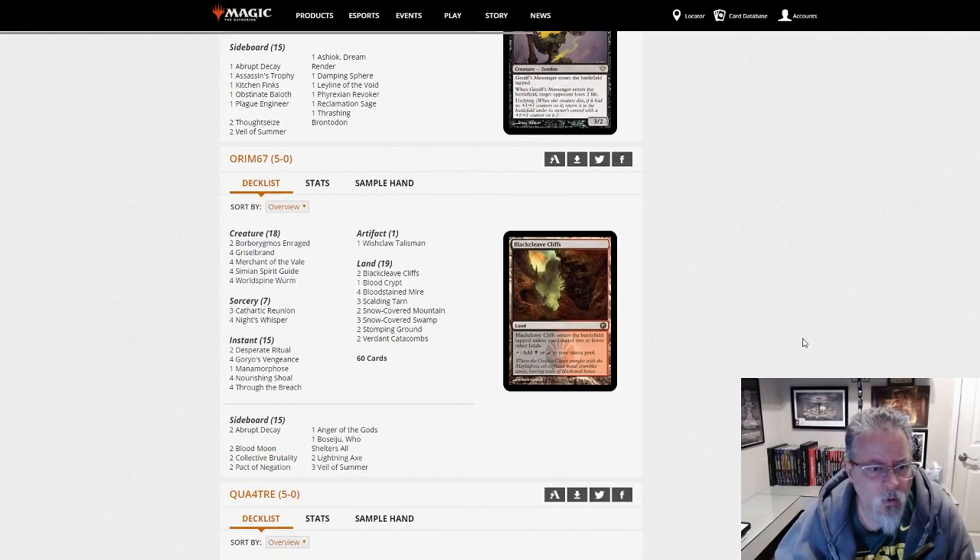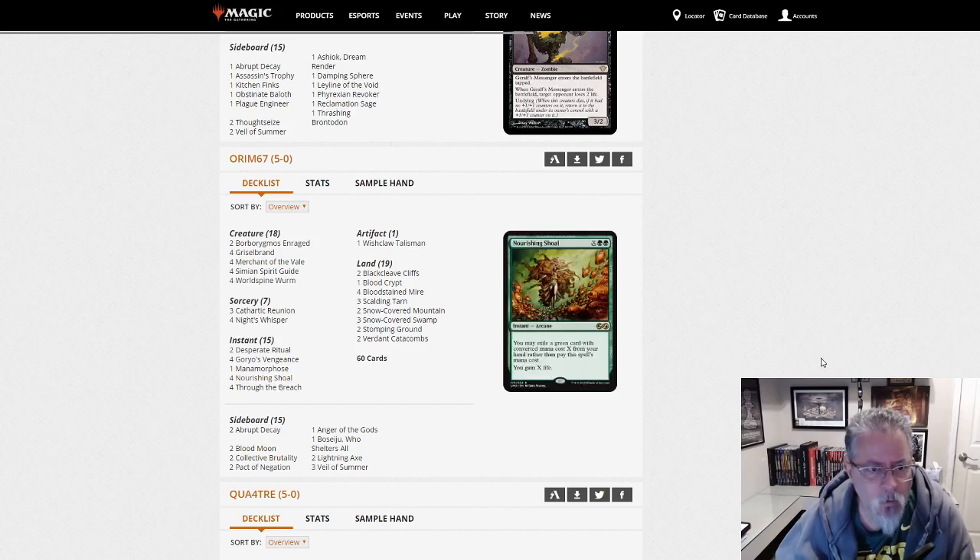Orym 67 with Goryo's Vengeance — this is Griselbrand with Nourishing Shoals. This is the more traditional build, World Spine Worm for the life gain off Nourishing Shoal so that you can keep activating Griselbrand. There's your Griselbrand deck.